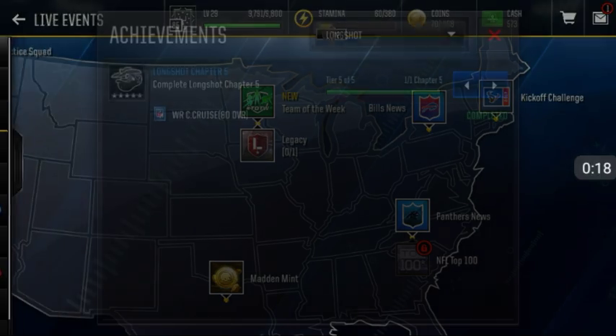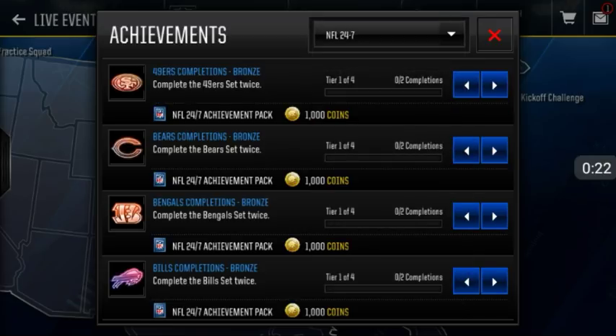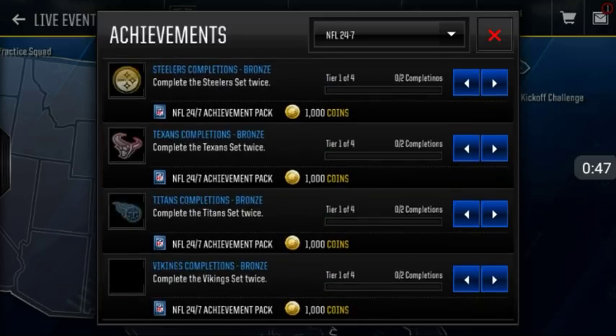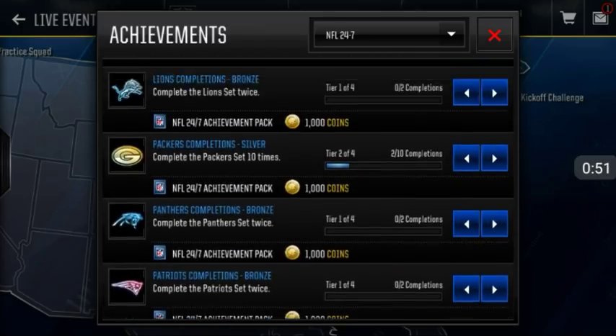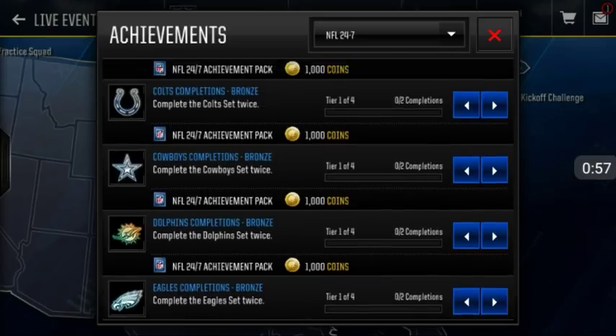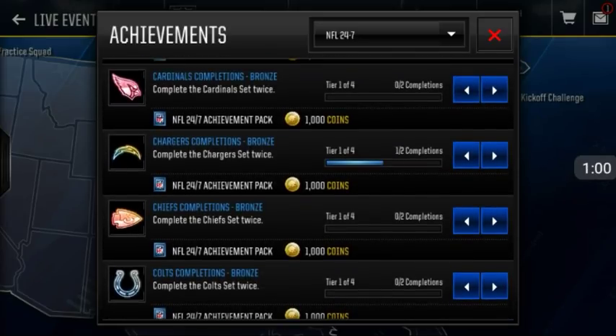Basically what you're doing is you want to complete these 24-7 player sets. If you complete it twice you get a 24-7 achievement pack, and that achievement pack contains a collectible which you can use for Johnny Hecker. It's basically a hidden set because not a lot of people know about this. For every team you must complete this two times — I've already done it with Green Bay and the Falcons, and I'm about to do it again with the Panthers. I'm close with the Chargers too.